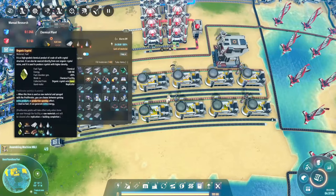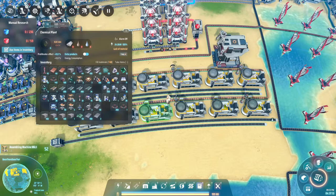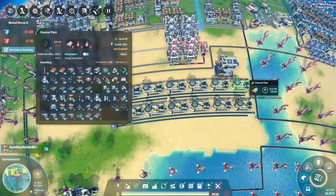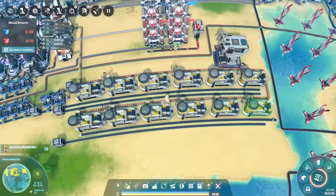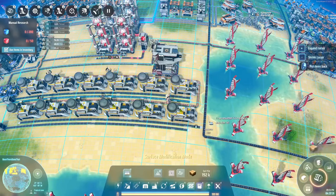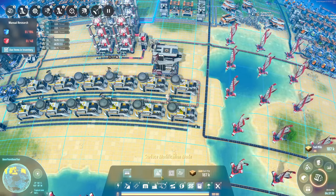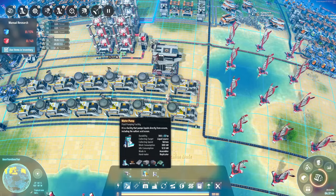To make that even better, we're going to use that same oil to produce organic crystals. To make organic crystals we need oil and plastic in an exact one-to-one ratio, so it's easy to remember: if you need six chemical plants making organic crystals, you also need six making plastic. We also need water, which we bring in from over here. Build foundations in a nice tidy row to get a clean shoreline and place some water pumps there.